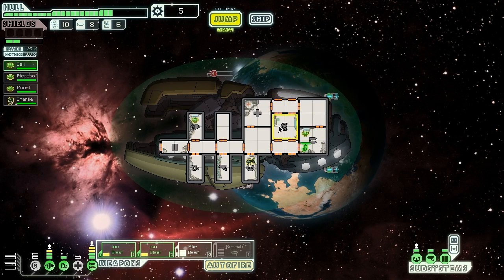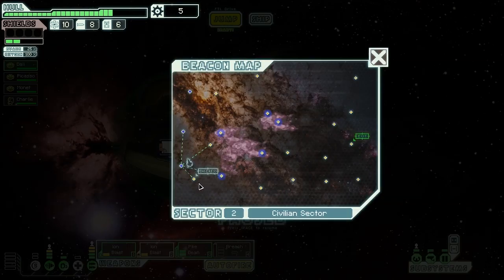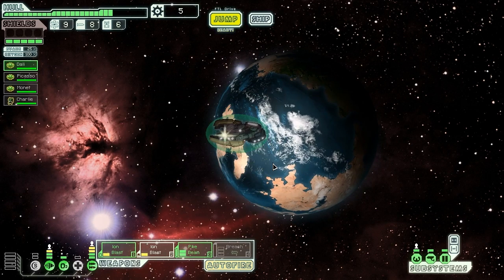We might as well hold on to the money for now — we can put the upgrade in the slot but we're not going to be able to use it yet. We can't move Dolly because without him in weapons we can't power them, which are fairly key to our survival. There's a distress beacon right beside us, so let's check out what they want.